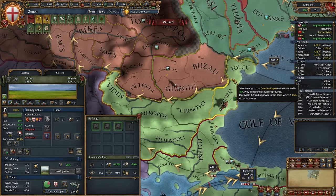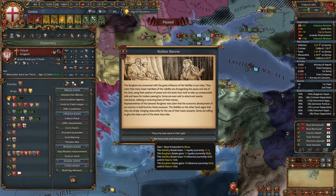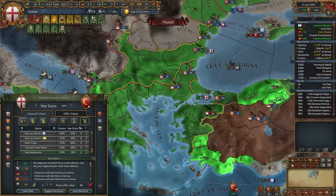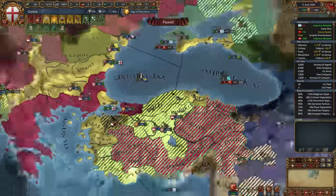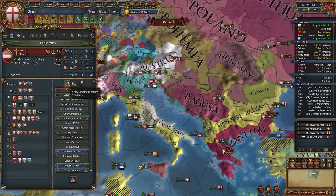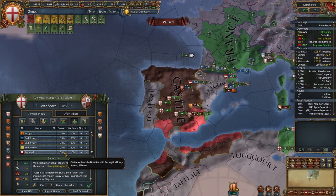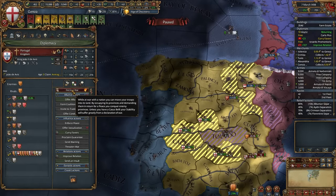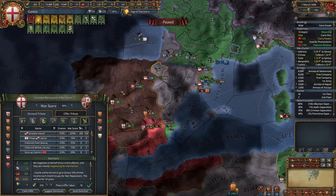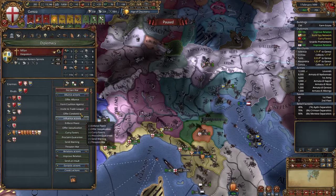Peace out the Ottomans — in the peace deal take some coastline, some Ragusa provinces, the province of Ereğli so you can release it later, and maybe Karaman if it's available. That was really easy. Release Valencia. Ask Austria to prepare for war and declare on Aragon. From Castile you can break its alliances with Portugal or Aragon using favors — but I'll just take money for patience. The war will be a piece of cake using your allies.